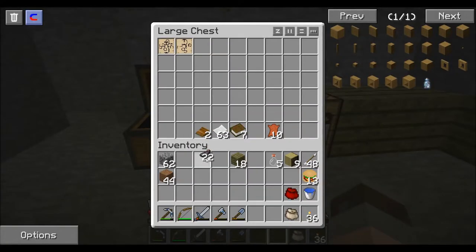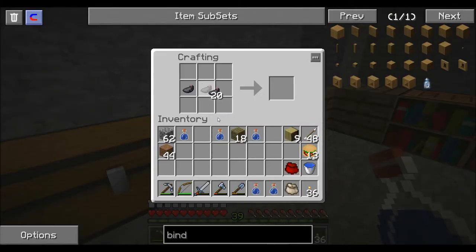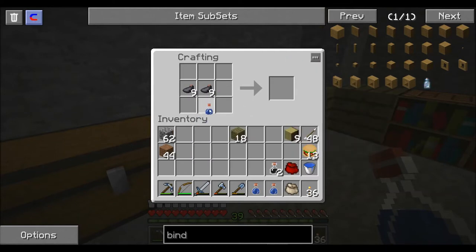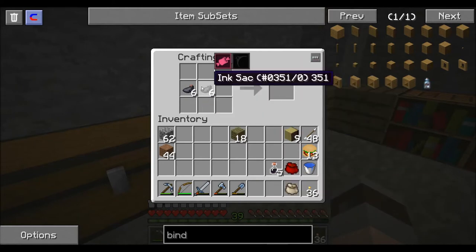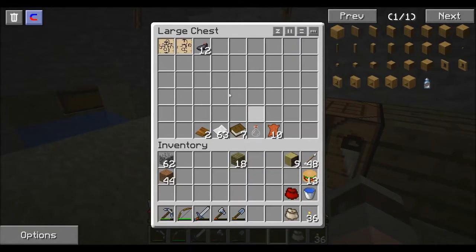Alright, the ink goes in here. We need ink sacks and water bottles. We can fill these up. I think it's two. We'll just put these in here like that. It lasts a little while. I'll put the ink in here, and it drains and goes into this thing, and you get your bottle back. Coolio. Let's set the lecterns down — not that we need them right this second.